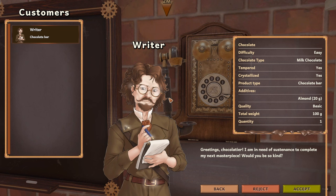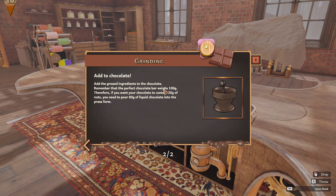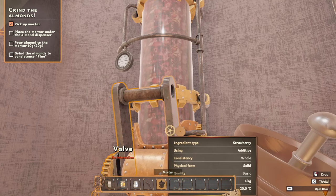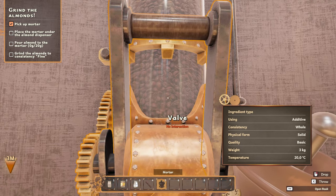It's a writer — he wants a chocolate bar, milk chocolate. Additives: almond. Quantity — good, we accept. Pick up the mortar. Use mortar and pestle to grind ingredients to obtain the desired texture. Add the ground ingredients to the chocolate. Remember the perfect chocolate bar weighs 100 grams — if you want 20 grams of nuts, you need to pour 80 grams of liquid chocolate into the press form. Place the mortar under the almond dispenser. That looks like strawberry, pistachio, cinnamon.